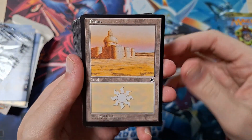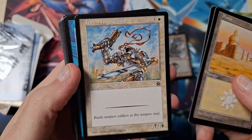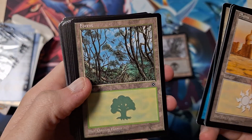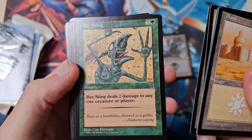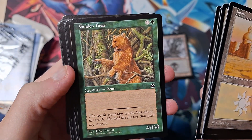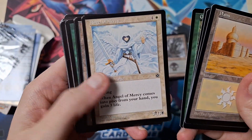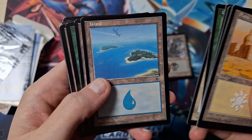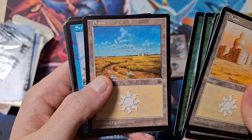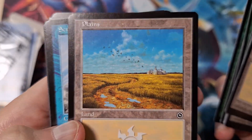This one has Plains and Islands. Trochan High Guard, Talus Explorer — well I hope this one has the Talus Airship as well. Beastling, Plains, Golden Bear — that's not really a bear, but it's stronger though. Angel of Mercy, Bear Cub. Really nice artwork on these.